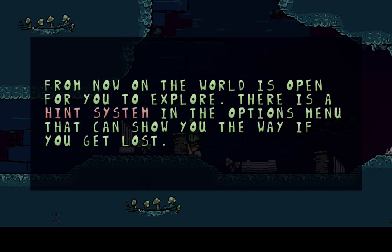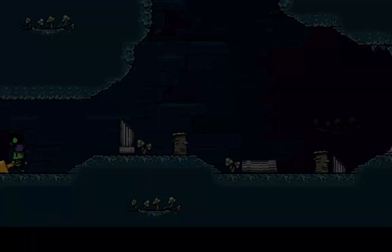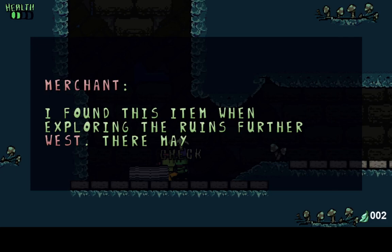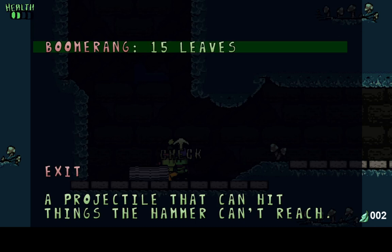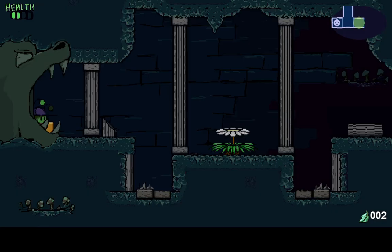Would you like to activate the hint system? Yeah, sure. Oh hello! 'I found this item exploring the ruins further west — there may be more relics like this.' 15 leaves — a projectile that can hit things the hammer can't reach. Obviously we're gonna need that; we'll be back. Oh, into the Lizard Ruins — that's a cool door. Save here.